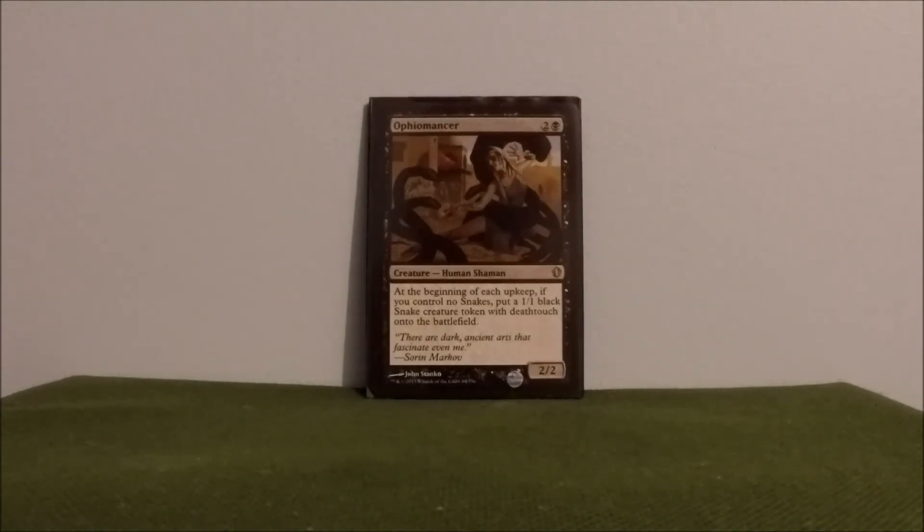Ophiomancer — another snake generator. At the beginning of each upkeep, if I control the most snakes, I get a 1/1 deathtouch onto the battlefield. Another great card.